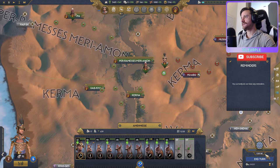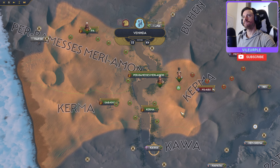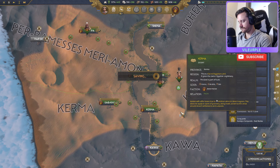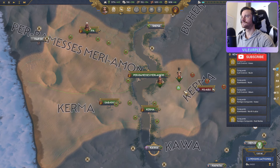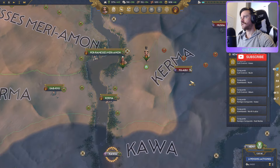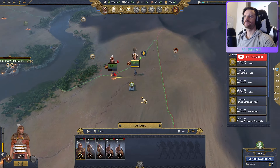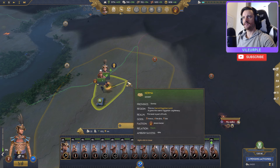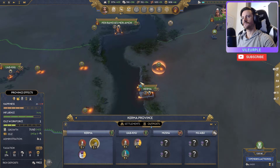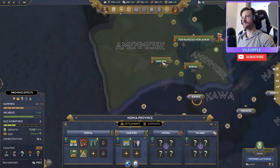That should be good for turn one. Let's check family tree, diplomacy, buildings, outposts, profit. We'll go ahead and drop off these guys. Now Amin-Mess has a pretty solid army but not a lot of movement range left — let's roll these guys together. One benefit of having so much gold is using quick construct. It's not strictly necessary right now but it's a nice thing to know about.